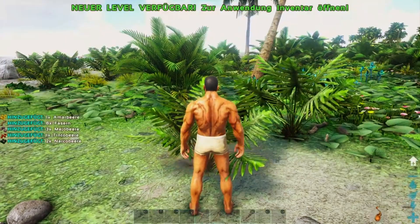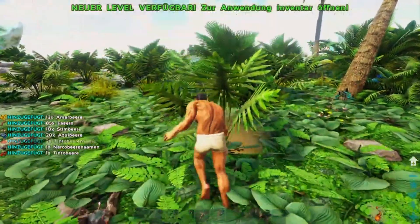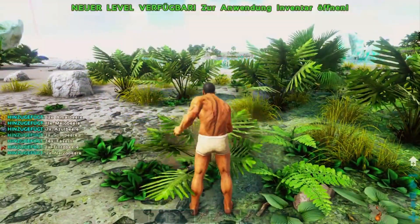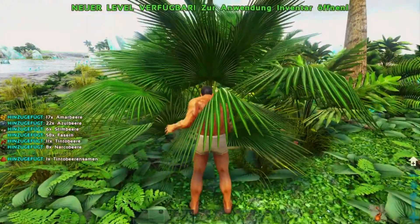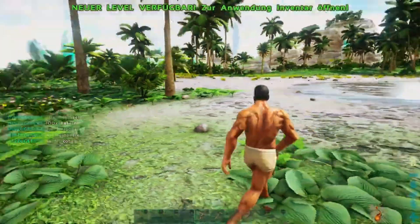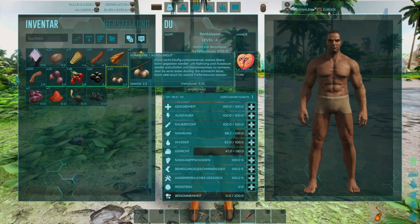Jetzt bauen wir uns ein paar Anziehklamotten. Dafür ernten wir die Büsche ab – bei mir ist das Dreieck, auf Xbox ist es Y. Wir brauchen erstmal Fasern. Die Narkobeeren sind erstmal unwichtig, die Samen brauchen wir auch erstmal nicht. Die normalen Beeren hebe ich auf, denn die kann man essen – immer schön die Nahrung hochdrücken, damit die oben bleibt.